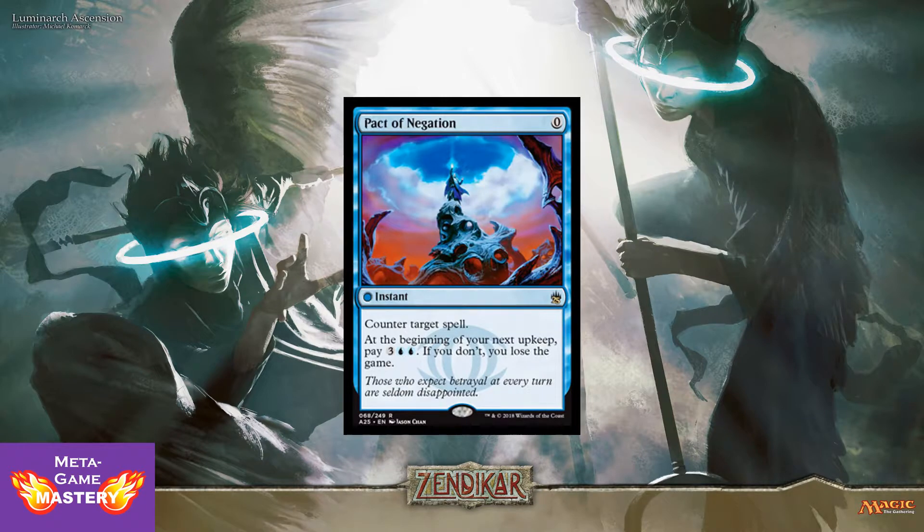Pact of Negation is every combo player's favorite counter spell. It's 0 CMC instant — counter target spell. At the beginning of your next upkeep, pay 3 colorless, blue, blue. If you don't, you lose the game. This is the best card to protect your combo, because it prevents your opponent from countering your combo pieces. And since you're going to basically be winning that turn anyway, you never have to pay the additional casting cost. Right now this thing will run you about $30 to $35, so this is a very welcome reprint at Rare.